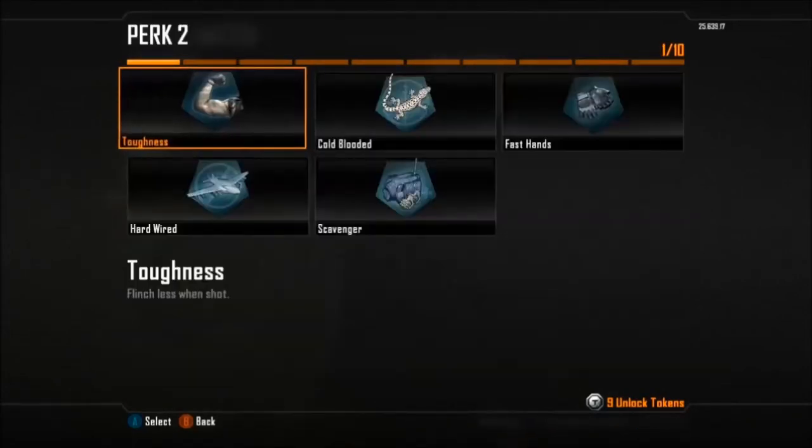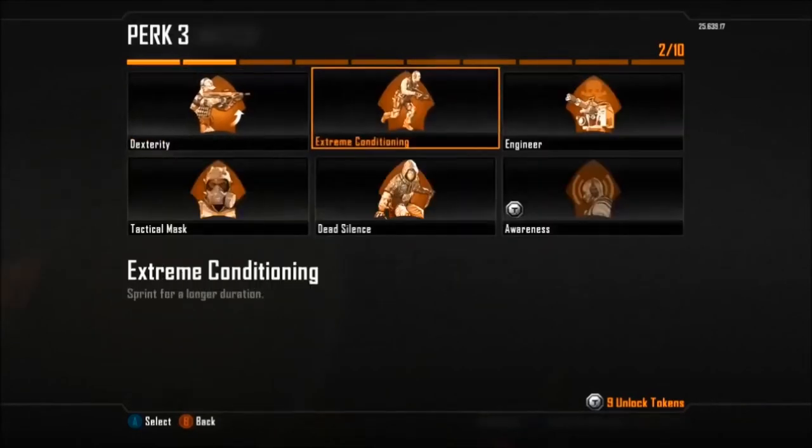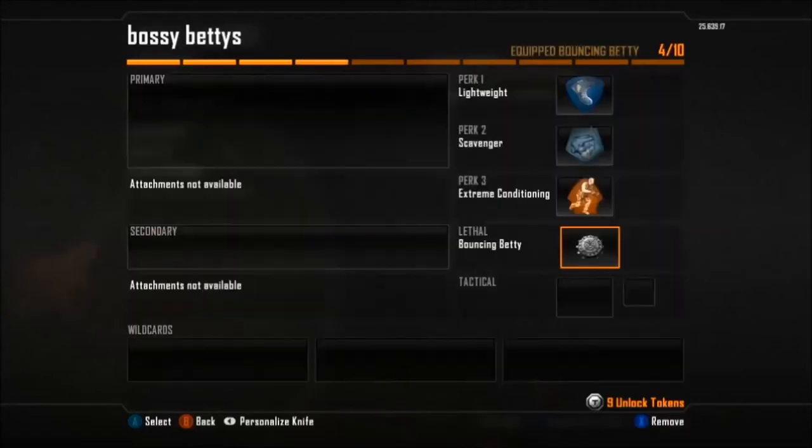Today we're going to be using the Bossy Bettys. What you're going to need is Lightweight, Scavenger, Extreme Conditioning, Bouncing Bettys, and Shock Charge.